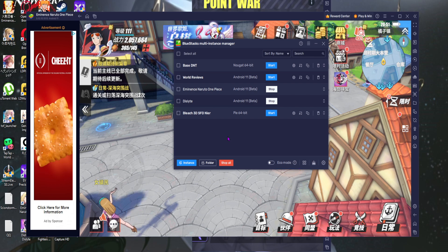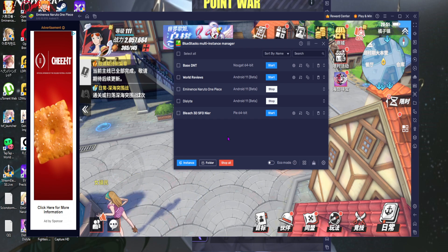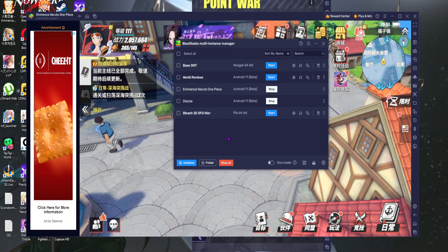To set up Android 11, you'll notice my Multi-Instance Manager shows Android 11. Here's an emulator tip: what you should do in the beginning is make your first emulator and call it something like 'Base DNT' — Base Do Not Touch. That's what I tell myself.